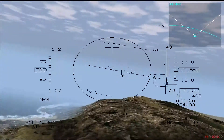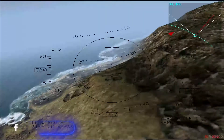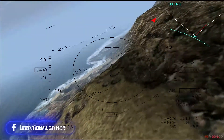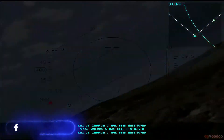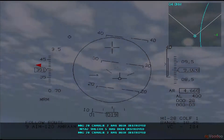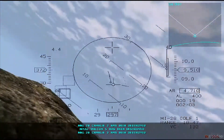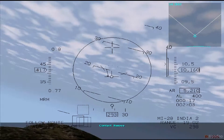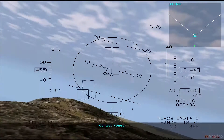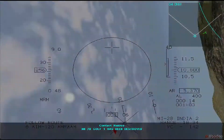Missile avoidance: the best way to avoid a missile is to stay out of your enemy's firing envelope. Your best strategy is to get behind your target as much as possible. The bulk of the air-to-air combat you will engage in will be missile combat, so avoiding enemy missiles is an important combat tactic. The better you are at avoiding incoming missiles, the longer you will stay in the air.